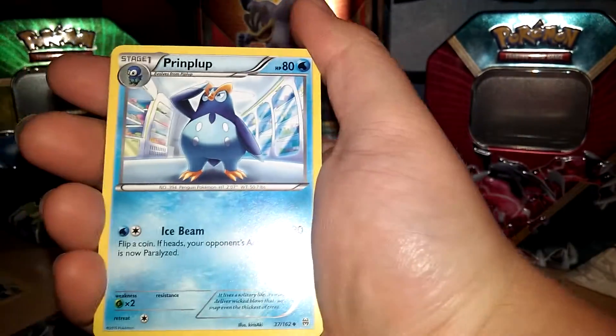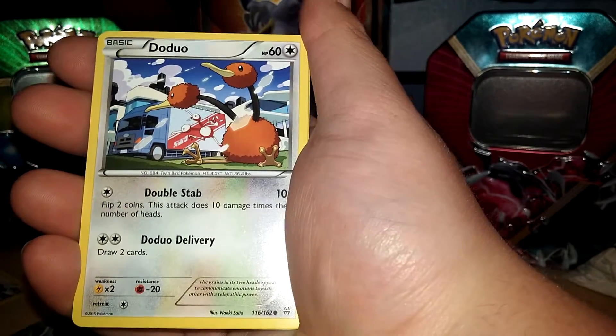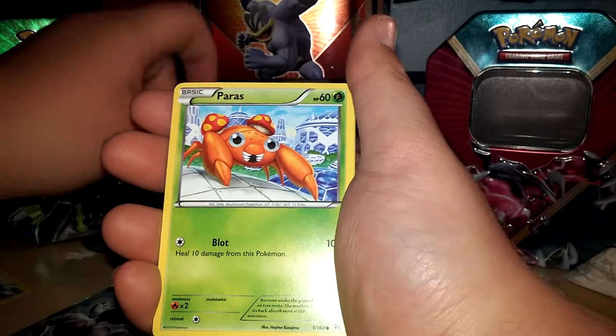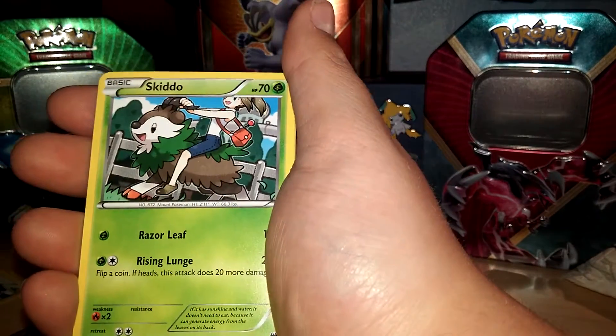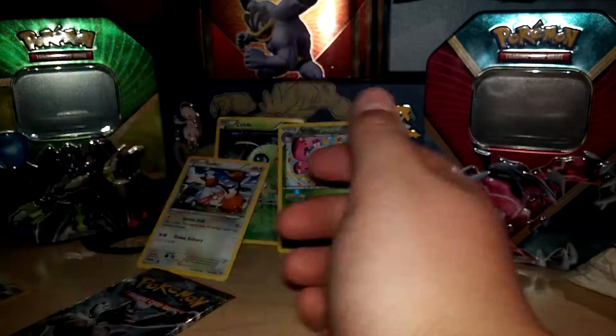Alright, so we got a Primplump, Carlia, Reserve Ticket, Gasly, Doduo — so that's 1 point — Paris, Staryu, Skidu, a Behium Reverse, and a Parasect Regular Rare.